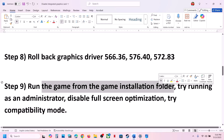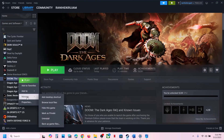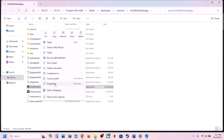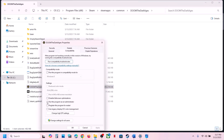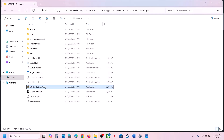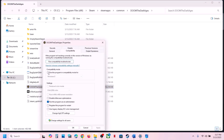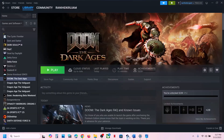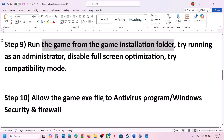The next step is to run the game from the game installation folder. In Steam, right click the game, select Manage, click Browse Local Files, then double click to launch the game. If that doesn't work, right click the exe, go to Properties, and try: Run as Administrator, compatibility modes Windows 8 or Windows 7, or enable Disable Full Screen Optimization. If none work, uncheck all those boxes and follow the next step.